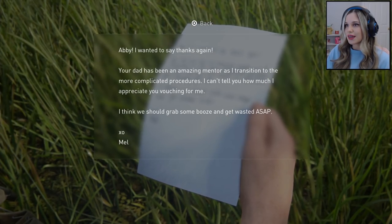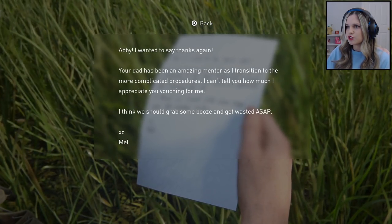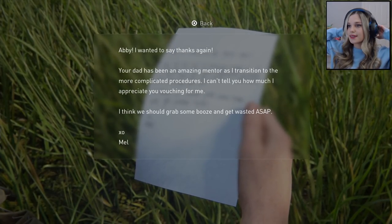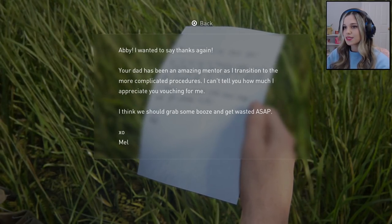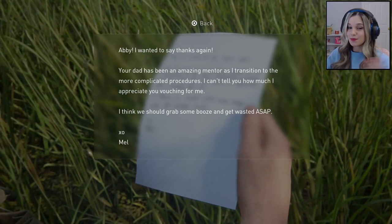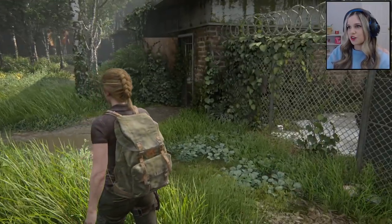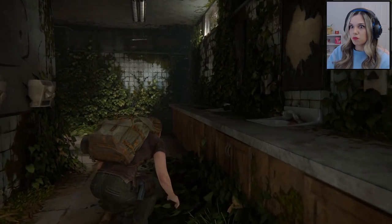Abby, I wanted to say thanks again — your dad has been an amazing mentor as I transitioned to the more complicated procedures. I can't tell you how much I appreciate you vouching for me. I think we should grab some booze and get wasted ASAP, XO — Mel! So they were all... oh God, that's some real Housewives of WLF drama. So Mel and Abby were friends, Mel was close with Abby's dad, Abby was with Owen. So her dad was teaching Mel procedures — I'm going to guess he was like some sort of scientist or doctor.